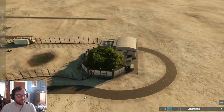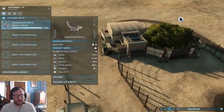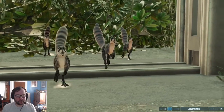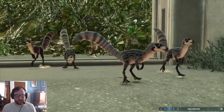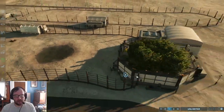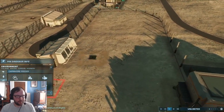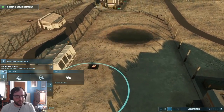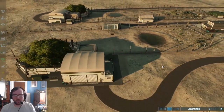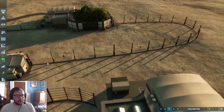We'll put an Oviraptor enclosure in another spot, maybe right over here. Let's release the Sinosauropteryx — our first dinosaur! We'll probably split this into multiple parts. Let's get a feeder for the Oviraptors along with a body of water and maybe a small patch of forest. We got the water sorted, and we should put a viewing dome right over here.